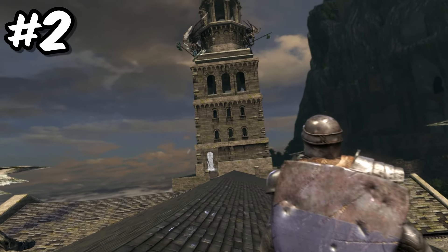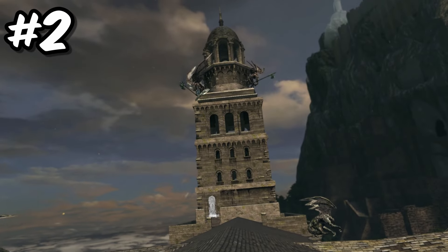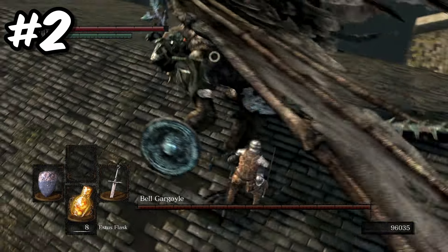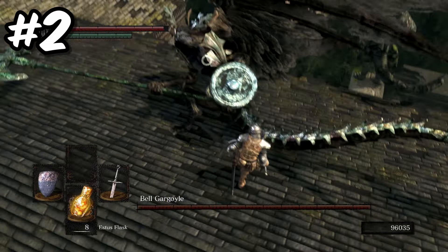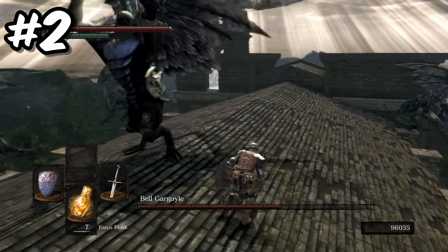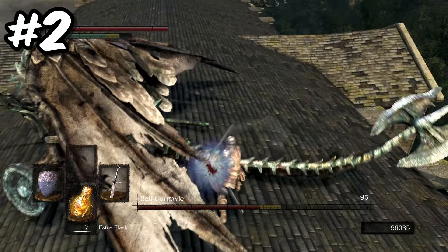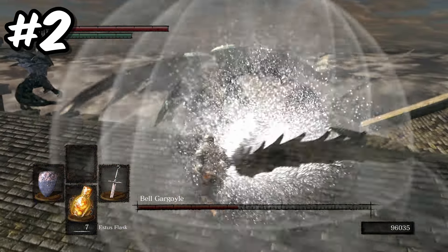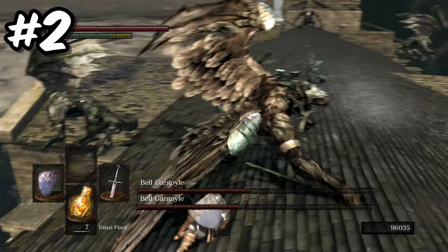Number 2. Next up we are heading over to the roof of the Undead Parish, where we take on the Bell Gargoyles. Did you know that if you attack and cut off the tail of the first Bell Gargoyle, you can obtain a Gargoyle Tail Axe? A flexible axe that does decent damage with great range. Collecting this weapon is 100% worth the effort, and I would highly recommend just attacking the Gargoyle Tail right from the start, as once the Gargoyle goes below 50% health, its buddy will join the fray.